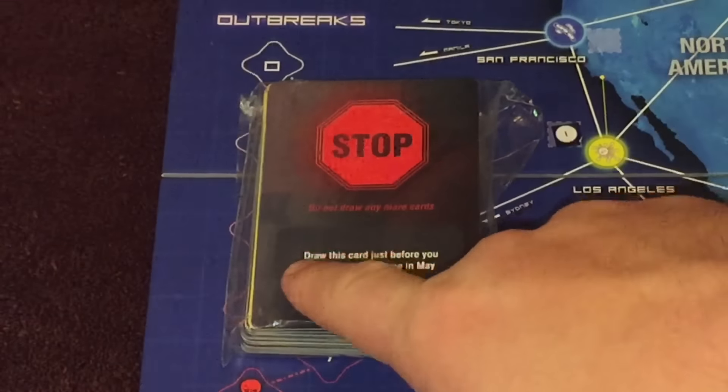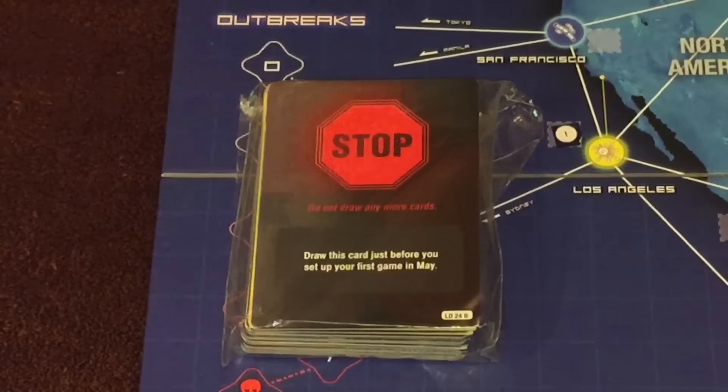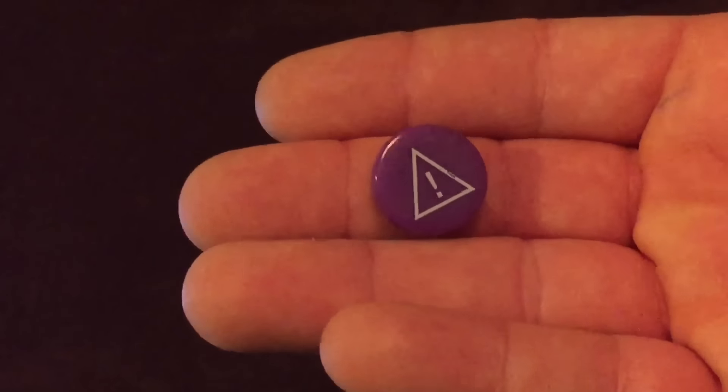This is the Legacy deck. You can see we've obviously been going through it a bit. This particular card says 'Stop,' so we stop here and draw this card just before we set up our first game in May. The Legacy deck contains cards that describe what happens over the course of the 12 months — it's arranged in a specific order. You do not look at or shuffle the cards until you're told to. At the start of a game you draw cards one at a time until you get to a card that says Stop. That card tells you when to continue drawing, which might be mid-game, at the end of the game, or at the start of the next month. The Legacy deck is a one-way trip — even if you repeat a month, do not put cards back in the Legacy deck.